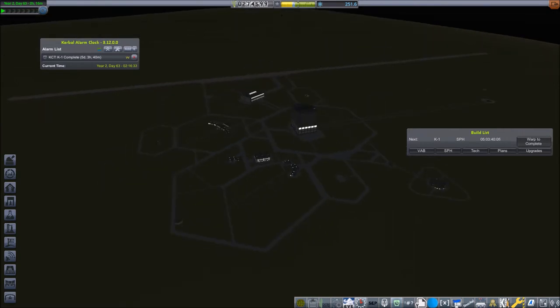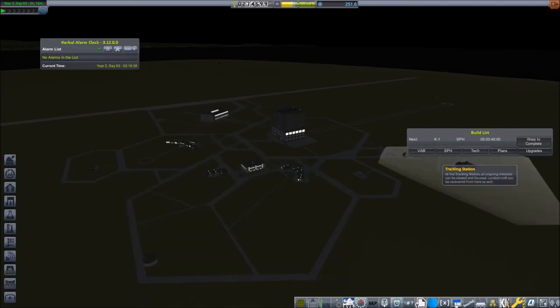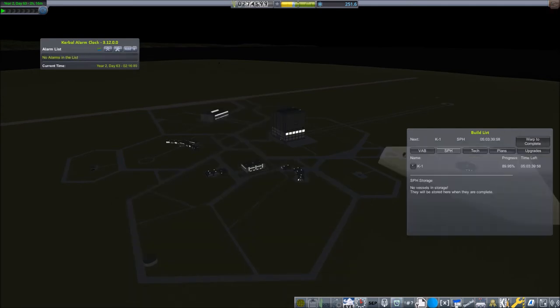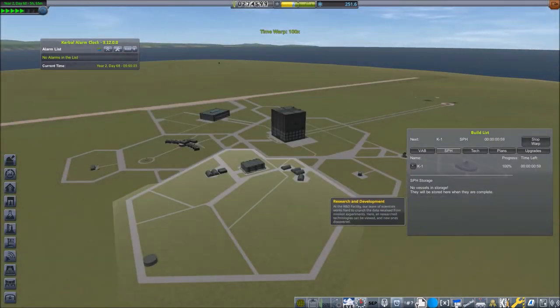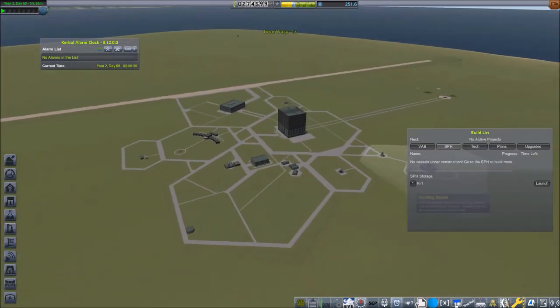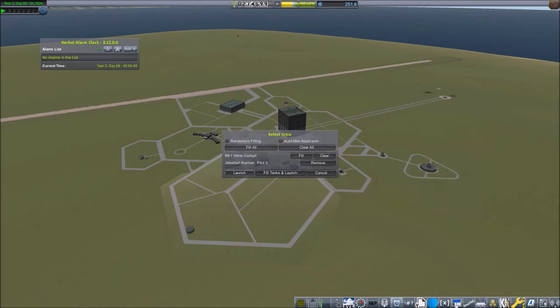The last time it was so fast because we had removed things. Delete the alarm and warp five days ahead. Select launch site and again the desert airfield. Crew is Jebediah Kerman, everything looking good — launch.